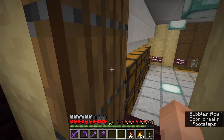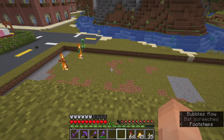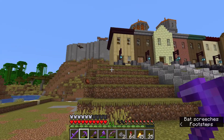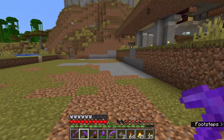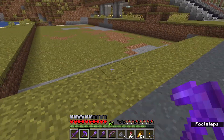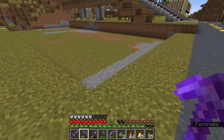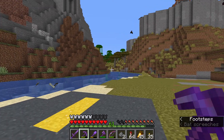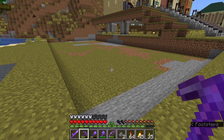I have done literally zero of the building out here for this structure in survival, but I have designed the entire thing in creative, and this is roughly the footprint that we're looking at. I wanted to leave a little room for grass along the side of the road. I am going to extend the road - I don't know if I'll do it in this episode, but the road will get extended and go around the corner there eventually. This is the footprint of the building.